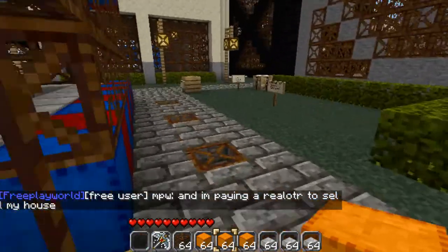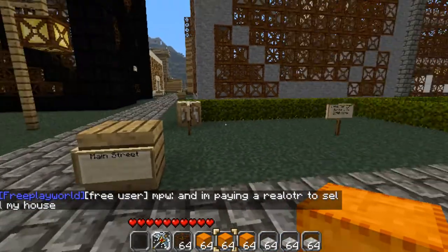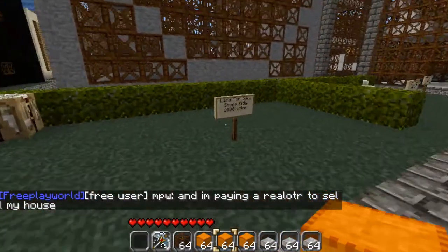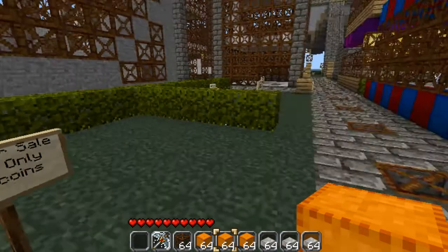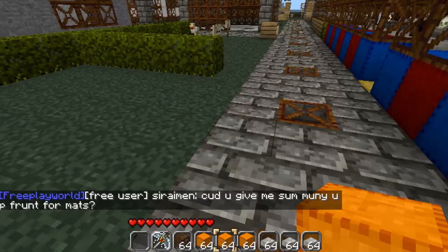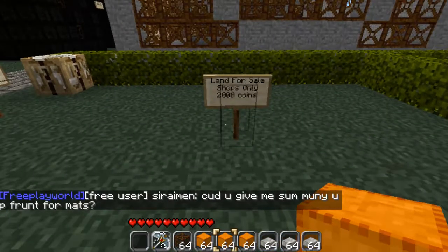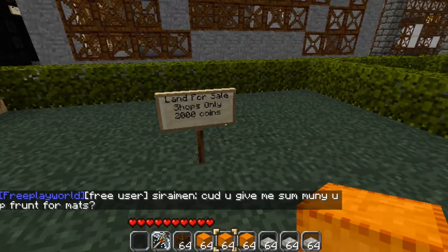For example: wool, general building materials, redstone components, armour, weapons, etc. For a very good location you will want to be on a main route. This is the most main route in the entire Malala Minecraft, but it would only be bought by someone quite established on the server as it costs 2000 coins.